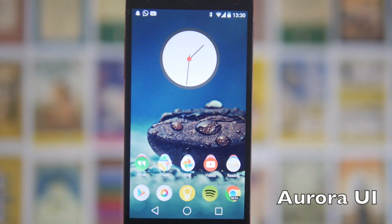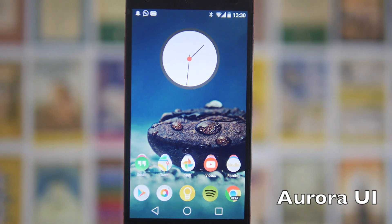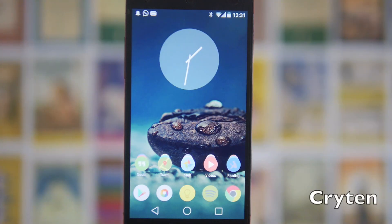I'm going to start off with some of my favourite analog clocks — these are the ones that come with icon packs. The first one is the Aurora UI clock, and I've got it set with the icon pack as well just so you get the full feel. I really like this one; it's kind of minimal but it's got the red in the middle which adds a bit more to it.